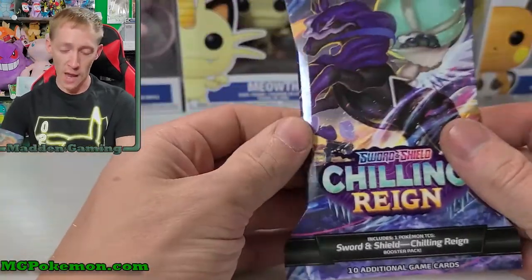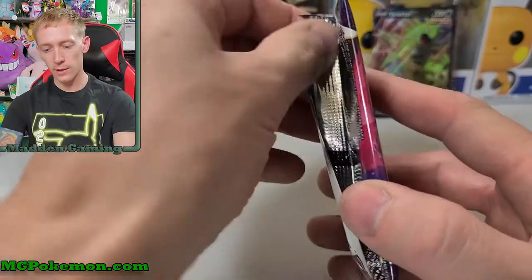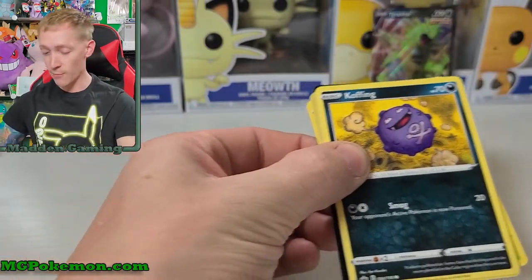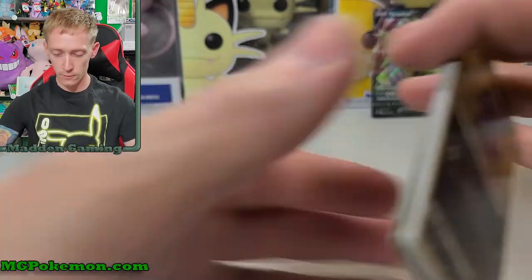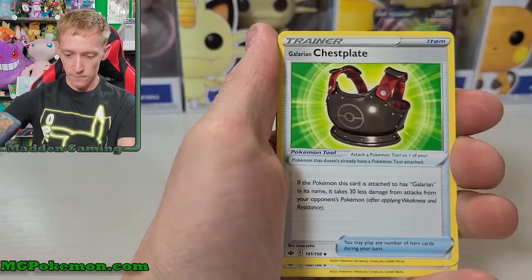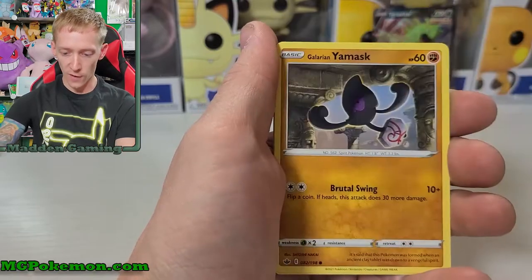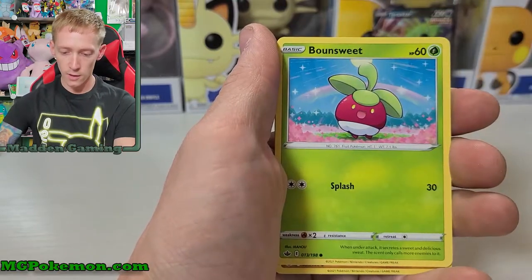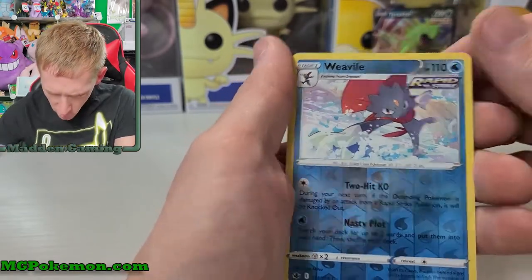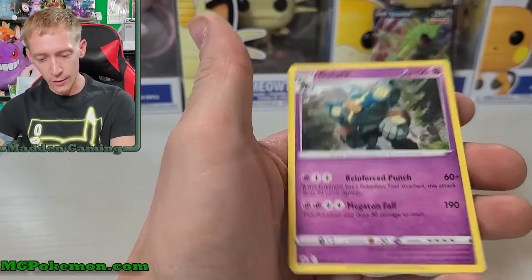Now we're on to the last pack of the day. Hopefully there's a pull in here - if not, it was a one-pull video, but we can hope. Last pack magic, here we go. Starting off the same as last pack - we have a Koffing. Fighting energy, Galarian Chessnaught, Caitlin, Kakuna - beautiful artwork - Koffing, Galarian Yamask, Snom, Bounsweet, Kubfu, Vespiquen reverse holographic rare. There's something a little funny with the art, maybe a little glare on it. And we got a Golurk non-holographic rare.